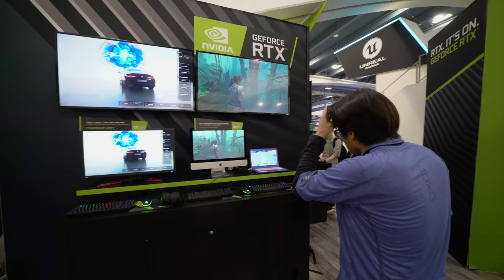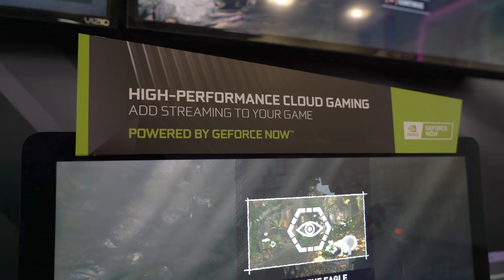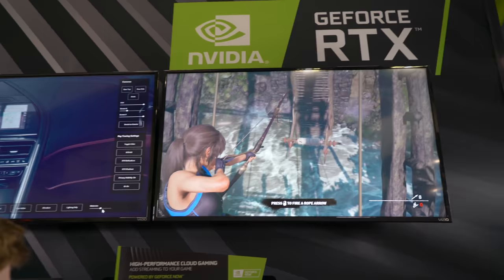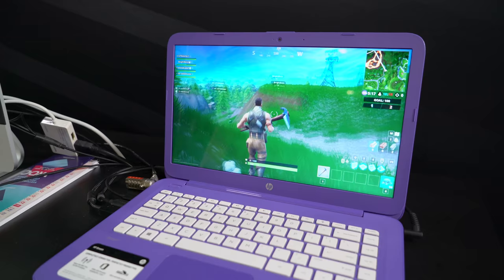Here with Matt, we're showing Shadow of the Tomb Raider and Fortnite on our cloud gaming service, GeForce Now. It might look like those are running on local PCs, but they're actually being streamed to us from a data center in downtown San Jose. It's always a bit weird seeing a high-end game on a Mac. And then this little HP notebook — we actually went out and bought it for $180 on Black Friday — so about as cheap as you can get.